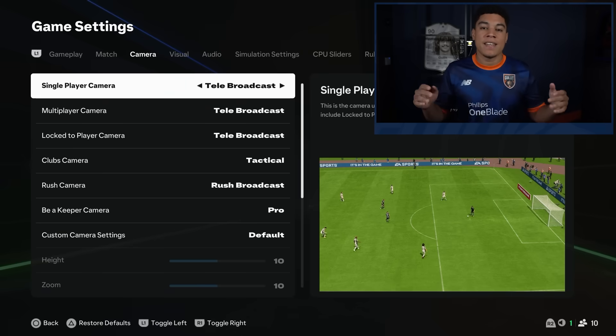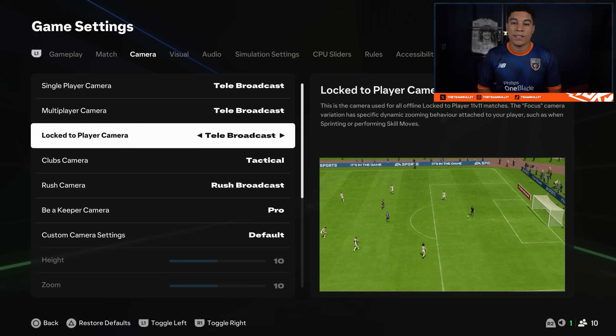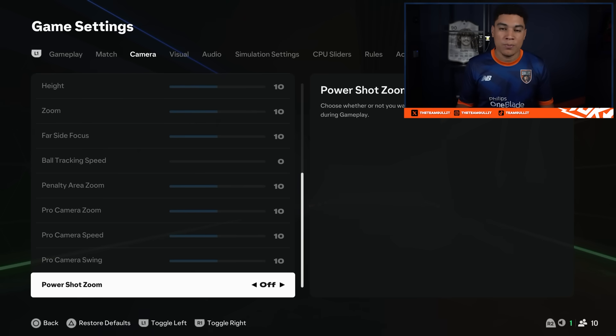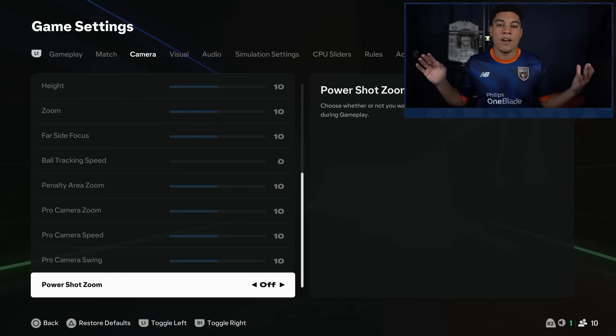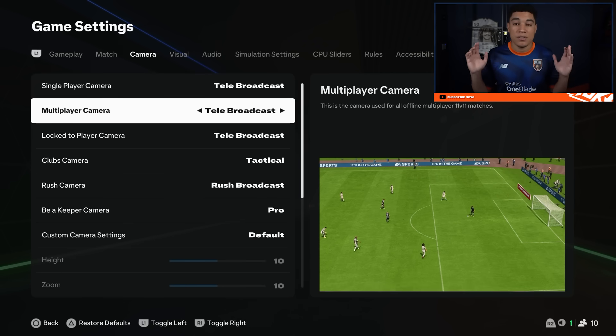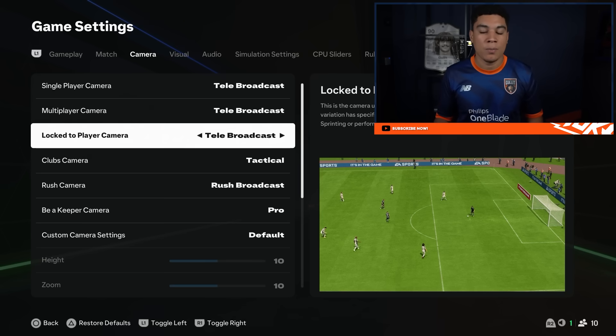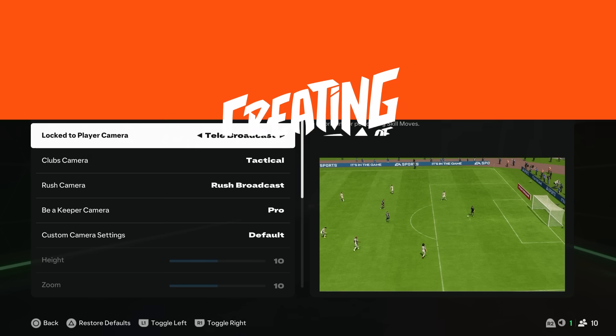Now for camera settings — my camera settings have not changed since previous years. I play on telebroadcast. Power shot zoom is also personal preference; I have it off because otherwise if my opponent performs it, I will also get the zoom and I don't really like that. It's nothing too special — just telebroadcast. I know a lot of people also play co-op, which is also a good choice. I'm just used to telebroadcast.